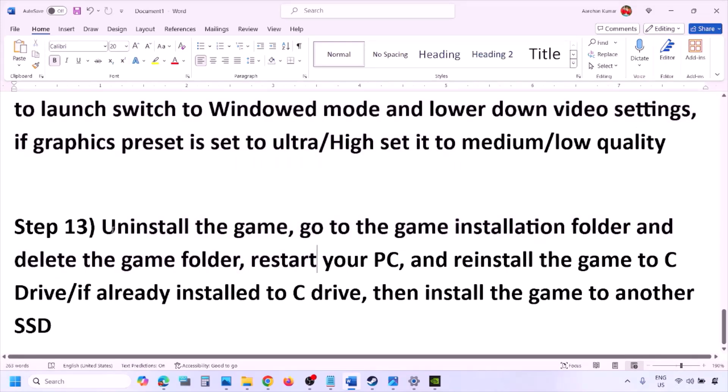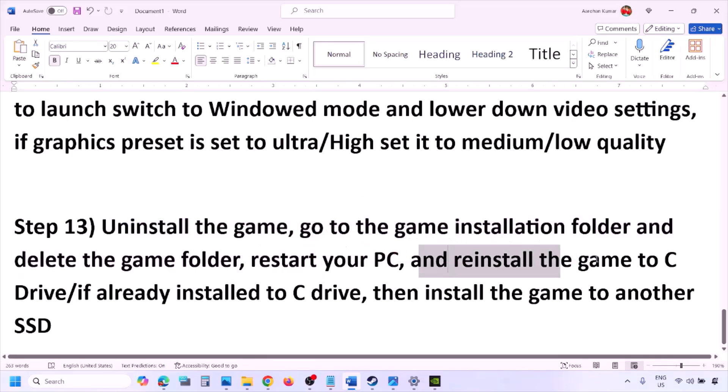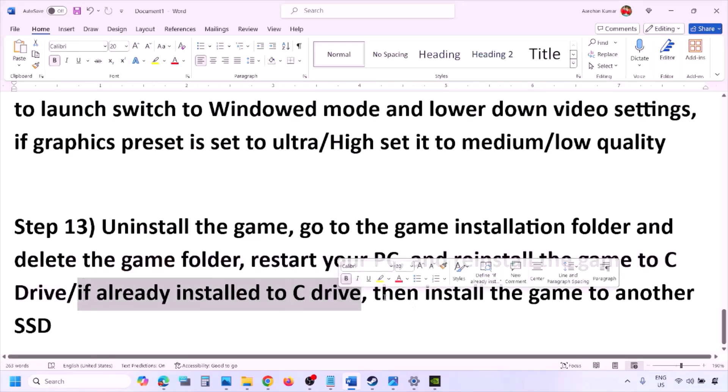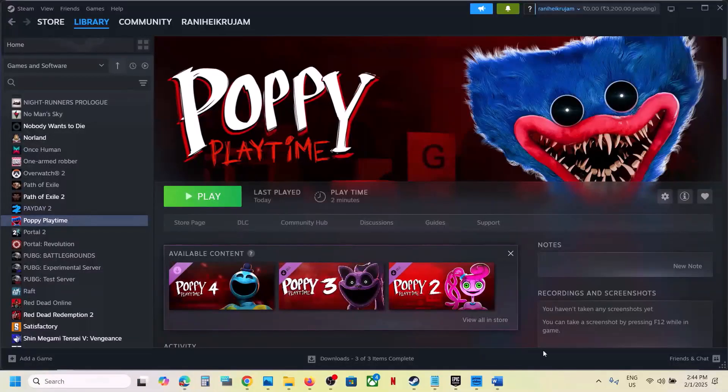The last step is to uninstall and reinstall the game. Go to Steam, right-click on the game, and click Uninstall. After uninstalling, go to the game installation folder and delete the game folder, then restart your computer. Install the game to the C drive — if it was on D, E, or an external drive, try installing to C. If it was already on C, try installing to another SSD. One of the steps in this video should help you run the game successfully. Thank you for watching — please like this video and subscribe to my channel.